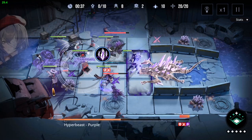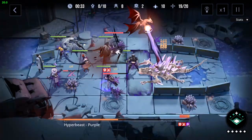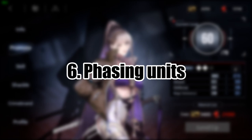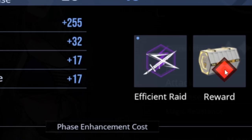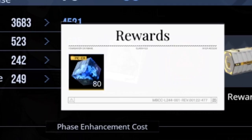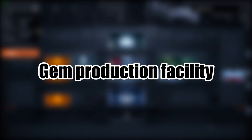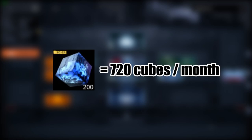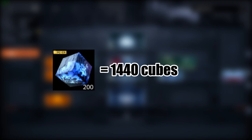There are a couple more ways to earn hypercubes in this game. Phasing up your unit gives you hypercubes: Phase 1 gives you 40, Phase 2 gives you 60, and Phase 3 gives you 80. Also, when you complete chapter 8, you'll unlock a gem production facility where you can get a minimum of 720 cubes per month, and that number can rise up to 1,440 cubes per month if you use extra resources.